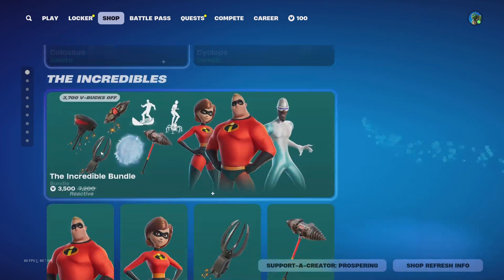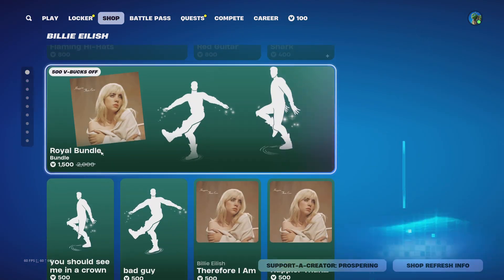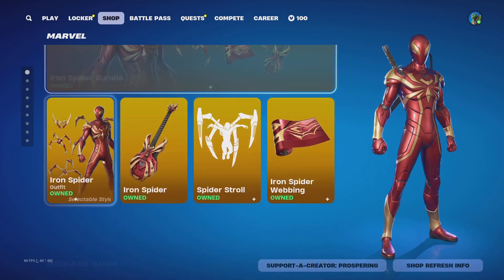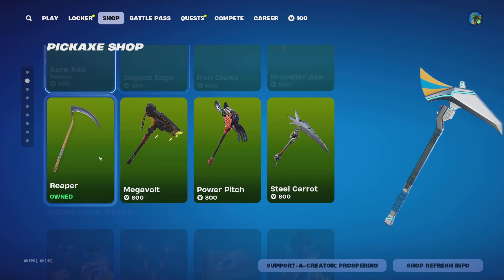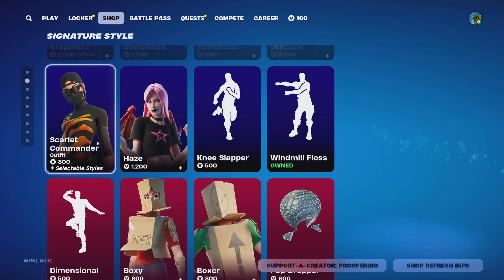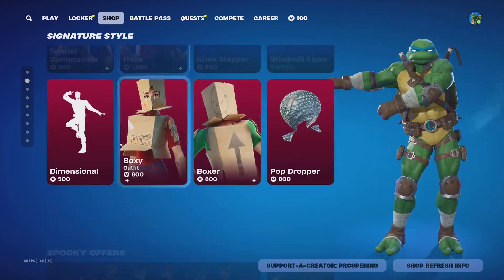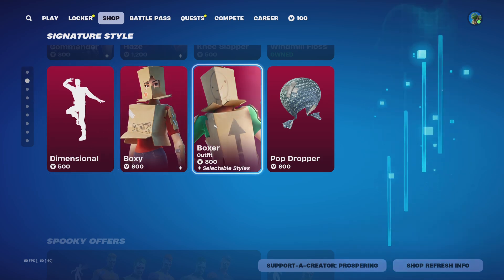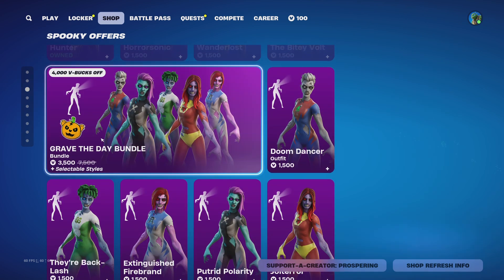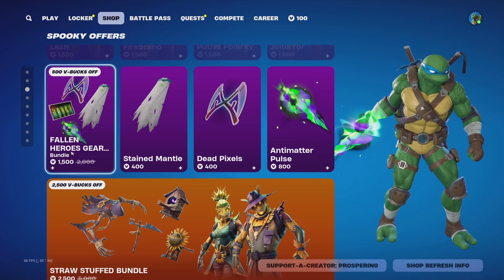The X-Men, The Incredibles, Rubius, Billie Eilish, Marvel Iron Man, Iron Spider Pickaxe shop. Galaxy Grappler bundle, Scarlet Commander, Haze, Knee Slapper, Windmill Floss, Dimensional, Poxy Boxer, Pop Dropper, Hero Horde bundle. Grave the Day bundle, Fall On Heroes Gear bundle.